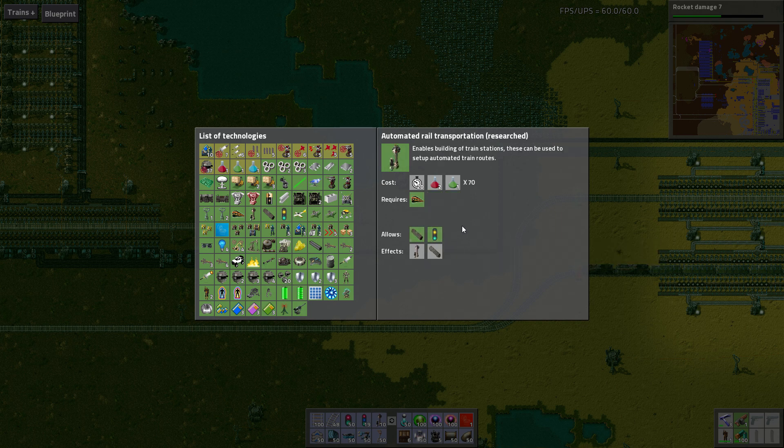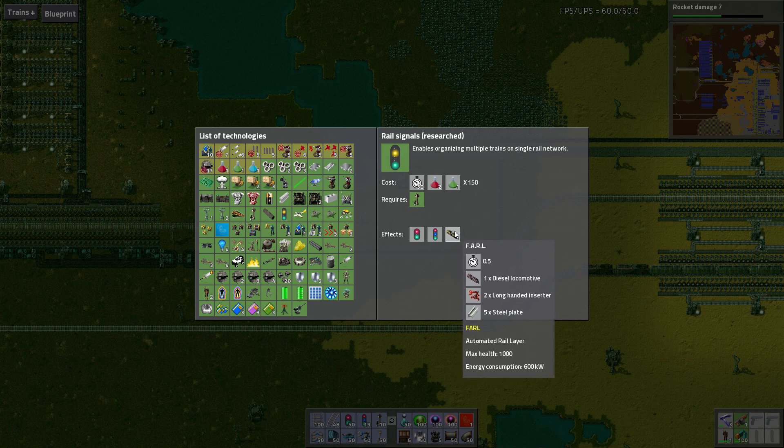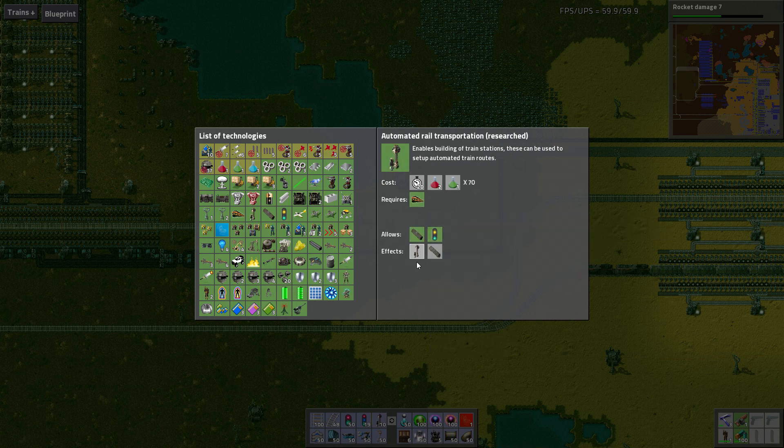Next is Automated Rail Transport, which just requires Railway. These are all red and green research — you don't need blue research to do these things. This will give you a train stop and a cargo wagon. The next thing you can research is Rail Signals. I have the Farall mod so it gives you that, but the rail signals and the chain signals are from the base mod. I recommend if you're going to do trains, research all three of these things at once.